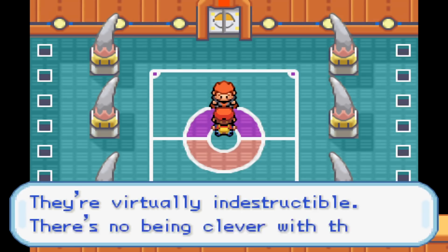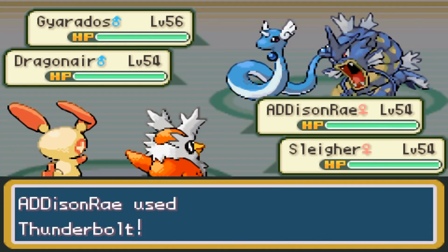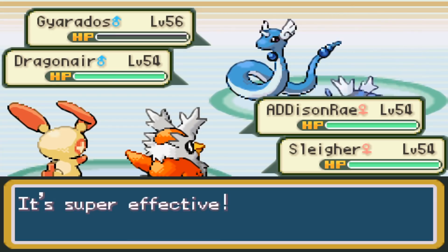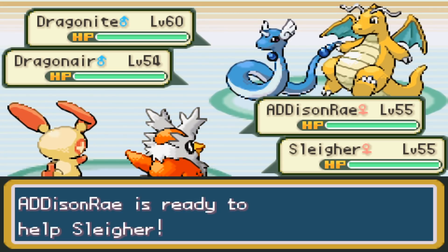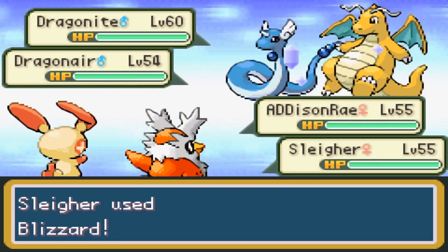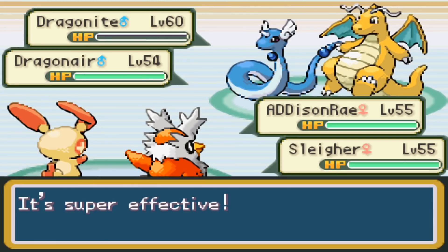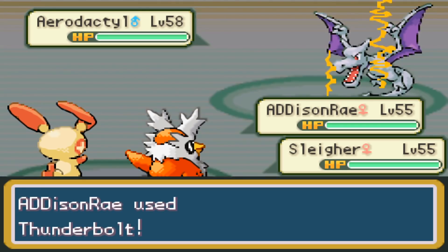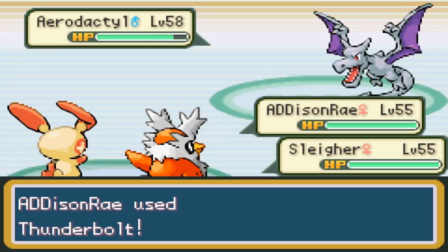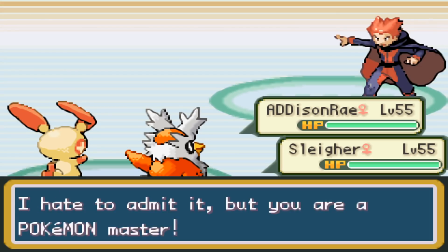You'd think it wouldn't be possible to destroy someone harder than Bruno, but Lance was an absolute joke. I lead Plusle and Delibird — Plusle takes out Gyarados with Thunderbolt and Delibird's Ice Beam is a straight-up KO on Dragonair thanks to the special attack boost. Now's a real good time for Blizzard — I use Helping Hand with Plusle for added overkill, and Blizzard lands on Dragonite first, which is 4x super effective and an easy KO, then also hits Dragonair for another easy KO. Only Aerodactyl is left and Thunderbolt takes care of it. We just beat Lance with Plusle and Delibird in three turns — absolute destruction.